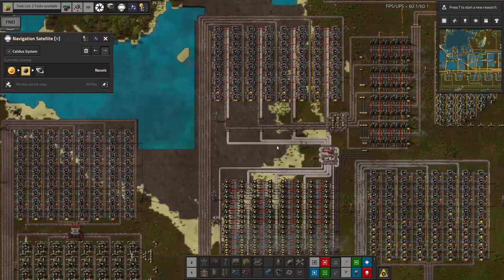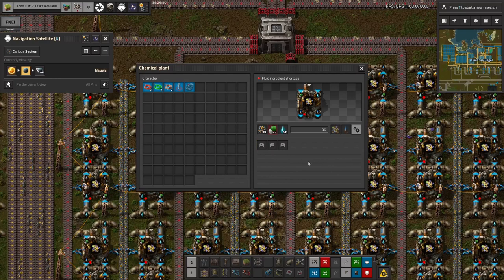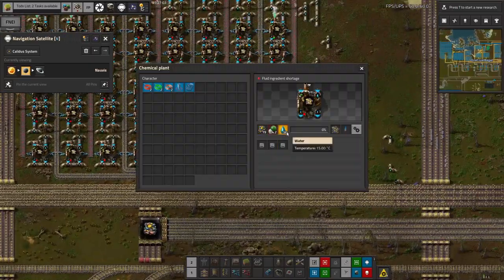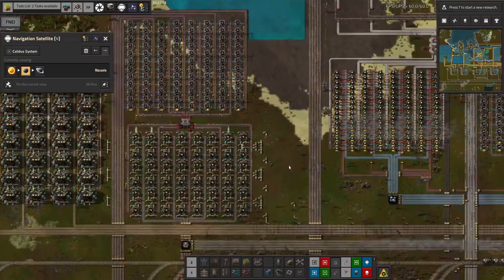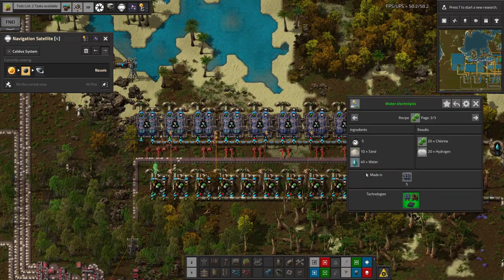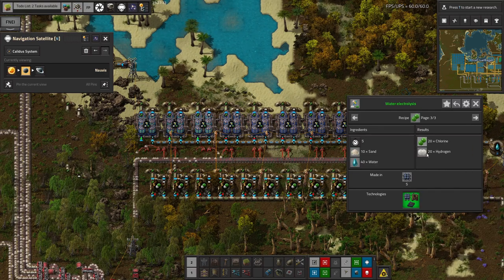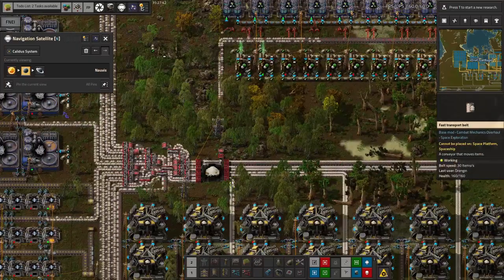Next up is rare metal, where we're doing enrichment as well. The recipe for rare metal enrichment takes in hydrogen chloride rather than sulfuric acid. It still outputs the same dirty water, which gets processed appropriately, and still uses water as an additional ingredient. Instead we need hydrogen chloride, which is being made nearby. Making hydrogen chloride is not too difficult — it takes 50 hydrogen and chlorine, which are produced from sand and water in an electrolysis plant in a one-to-one ratio.